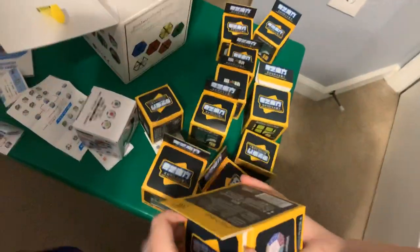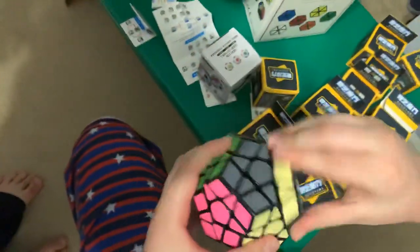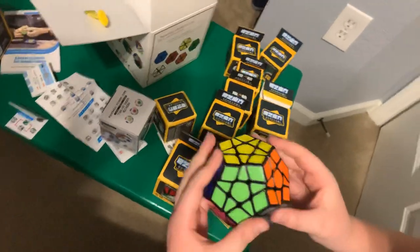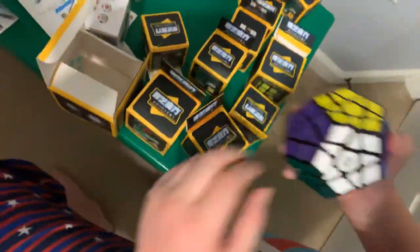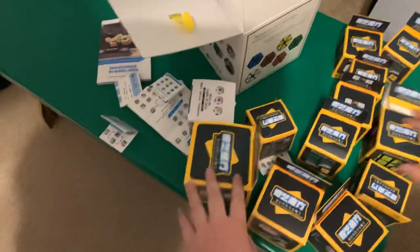One more — the almighty Megaminx, or as other people call it, a dodecahedron. Twelve sides. Since I haven't solved one in a while, I forgot some algorithms, but other than that I know how to solve it. Kind of hard to turn, but still very good — you definitely have a lot of fun regardless. They definitely have a tutorial in here. It's super easy to solve: instead of finding a cross, you're going to get a star, put in the corners, and do the first two layers like you would for a 3x3. I will explain all of that in a future video.